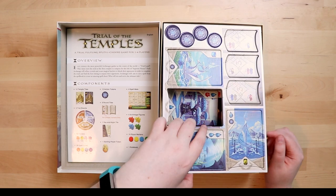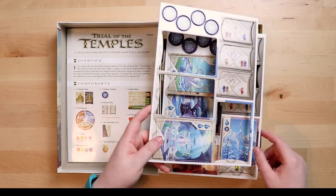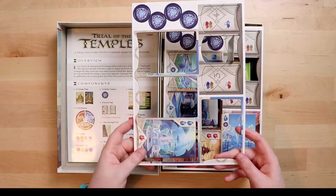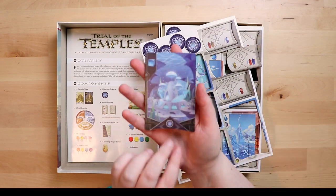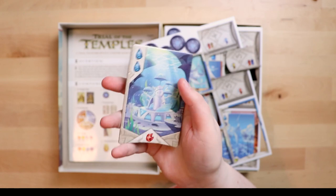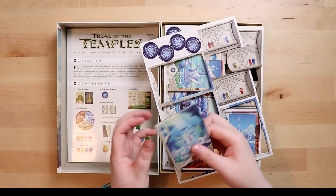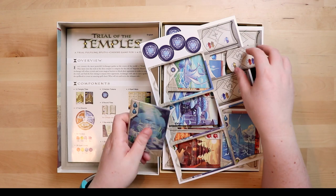This is definitely a step up from Mystery of the Temples, because the temples and cards there were just cards. Here they're proper cardboard — they pop out really well. Let's look at the art: the back of the card is lovely, and then there's the front — very very beautiful cards with lovely rounded corners, nice and textured. Really nice stuff.